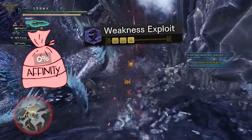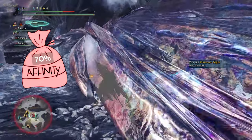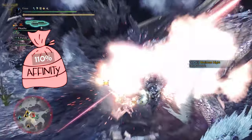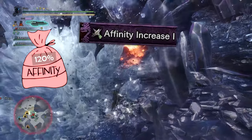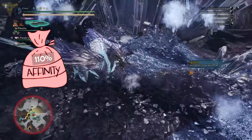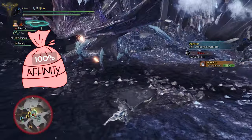The 100% affinity comes from Weakness Exploit 50%, Edge Daker 7 20%, Maximum Might 5 40%, Critical Eye 2 10%, and Augmentation 10%. Subtracting the weapon's negative 30% affinity, we get a net affinity of 100%.